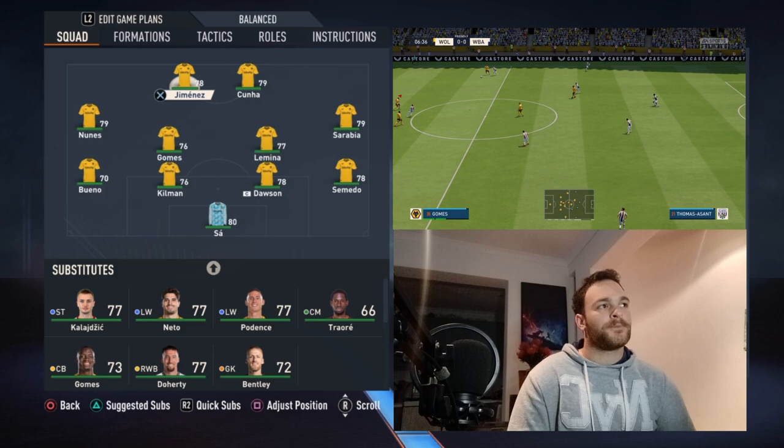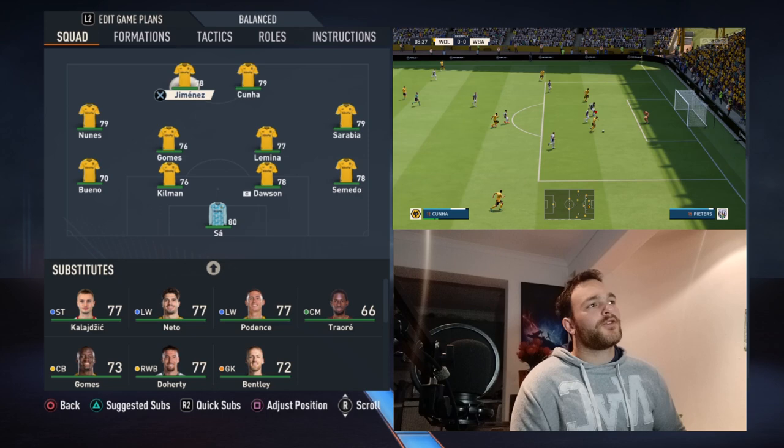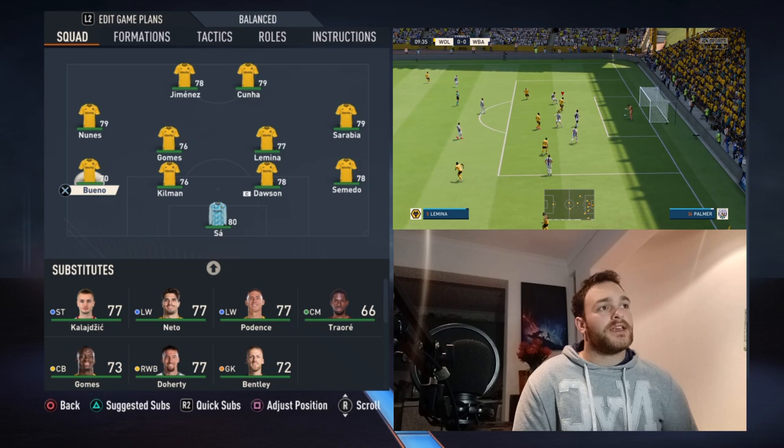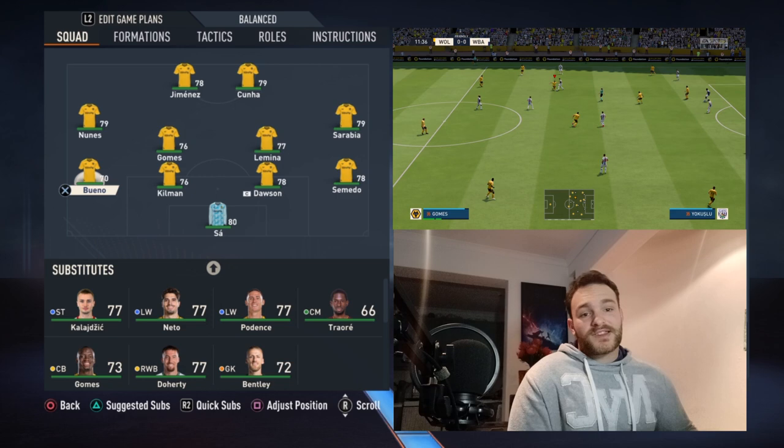I'm a big fan of having a formation that alters during gameplay and creates another formation. I've tried my best to do that, so let me know down below if you appreciate it — smash a like, subscribe if you're new. Going through the team, we've got Raul Jimenez, Kuna, Sarabia, Lamina, Gomez, Nunez, Bueno — who's become a fan favourite, a Lopetegui favourite, come up from the academy and the under-21s. He's kind of displaced Itenori, which is a big step because I rate Itenori quite a bit.